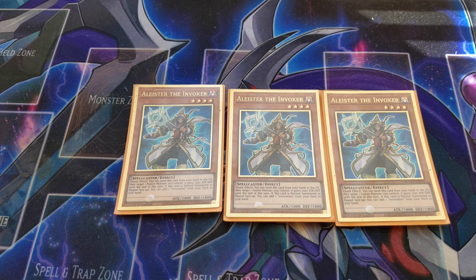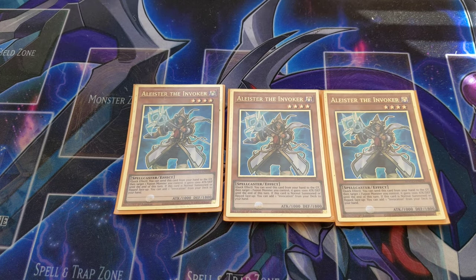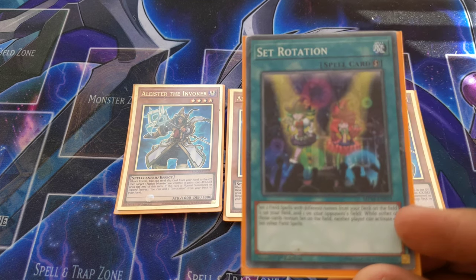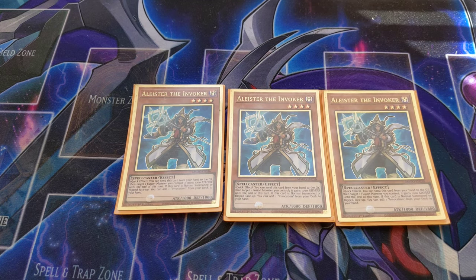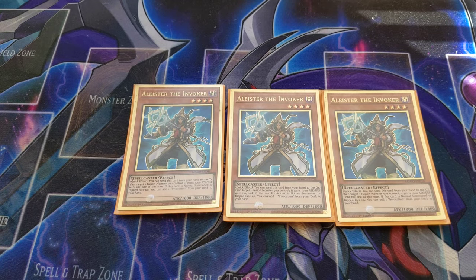This is one of the cards you're going to be playing on turn one, with cards such as Terraforming or Set Rotation depending on your hand. You really want Nemesis Flag in your hand to add those Nemesis cards — that's basically it for Alistair the Invoker.